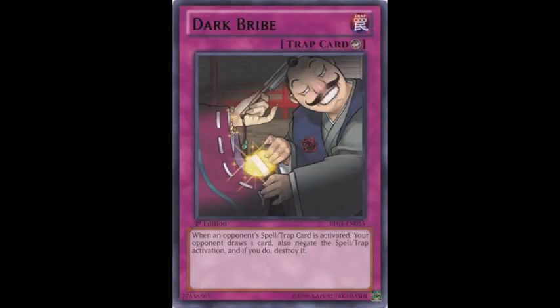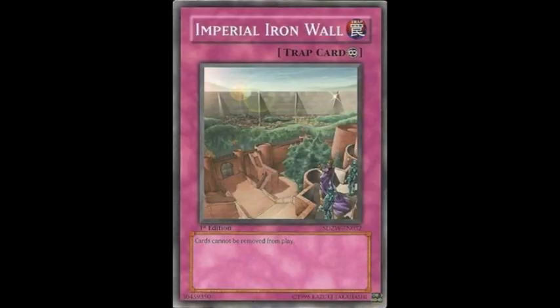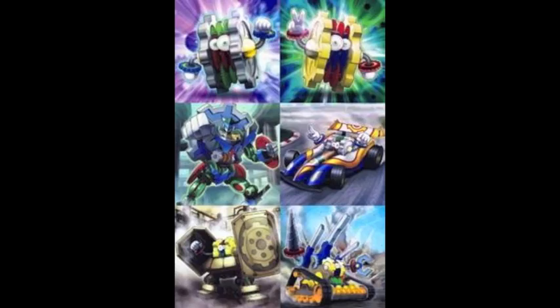Protection against this stuff — well, you have Spell and Trap negation in the forms of Dark Bribe and Solemn Judgment, or just stop your opponent from moving cards from play altogether with Imperial Iron Wall. In any case, the deck is promising and pretty easy to build. Machines are a well-supported archetype, as I've said. Let me know what you think of it, guys. I'm going to leave the video there — be sure to comment, rate, and subscribe as always, and thanks for watching.